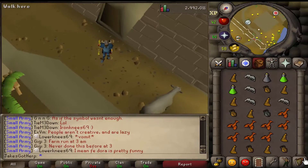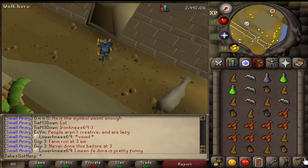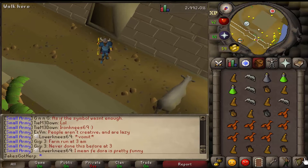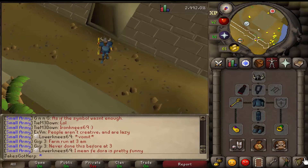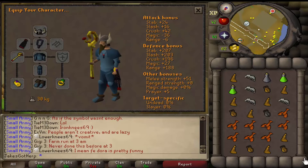Hey, what's up guys, Jake here. Today I'm going to be doing a bit of Pyramid Plunder because I want to get my thieving up, and this is the best way to level up thieving at this level. The rewards right now are pretty useless but the experience is pretty good. I've got a fury on which is pretty nice, and I also have a pharaoh scepter which I just bought to teleport here quicker.